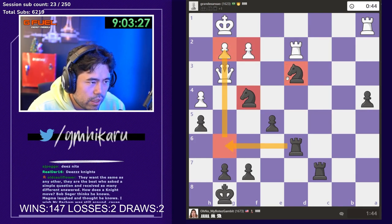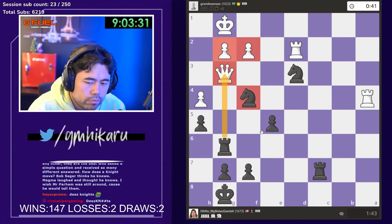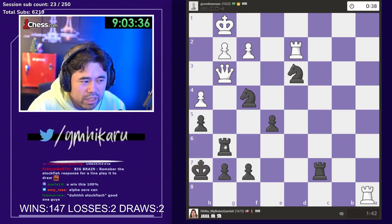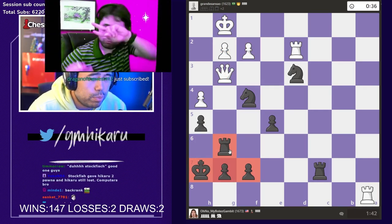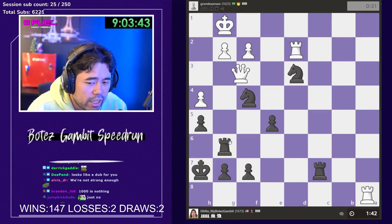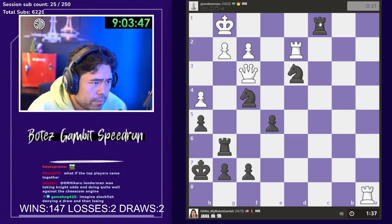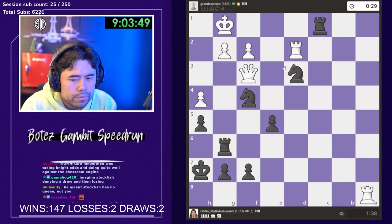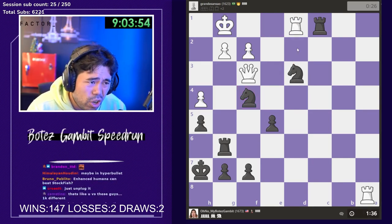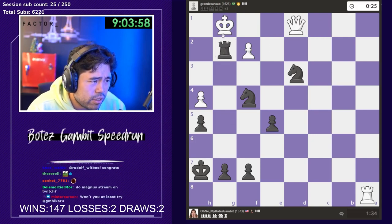I'm gonna go Rook G6 and hit the queen. Magnus is a joke compared to Stockfish — he's a thousand points lower rated. That's like me playing an 1800. It's just not comparable, we're just that bad at chess. I thought I had a checkmate with 91 but maybe I should check first. Can I at least make a draw? Depending on the situation sometimes, but even then it's really really hard.